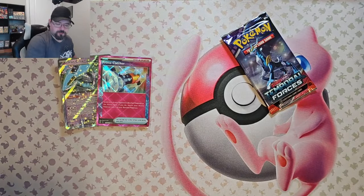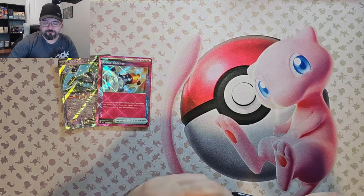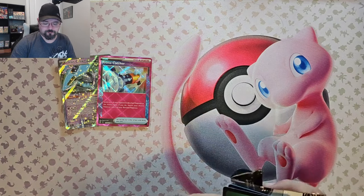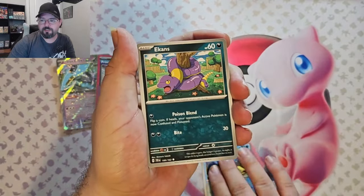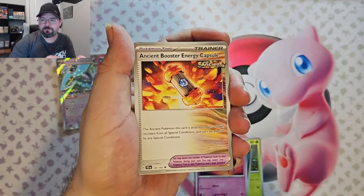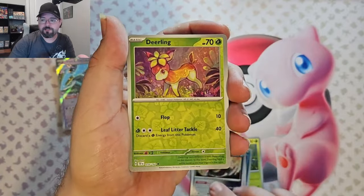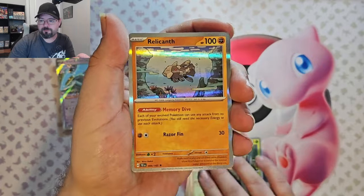Last pack — let's see what we can get out of this. Carvana, Ekans, Turtwig, Uchaina, Latias, Ancient Booster Energy Capsule, Iron Treads, Deerling Reverse, Haunter Reverse, and a Relicance Boat.